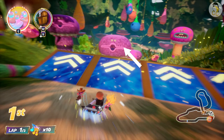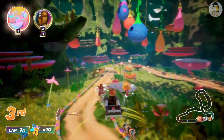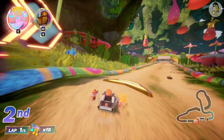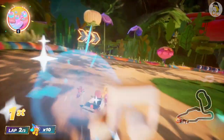Trick jump on each of the purple trees. Make sure you hit the turbo yellow strip before the finish line. If you miss this, it can cost you the race since you need a boost on a long straightway.